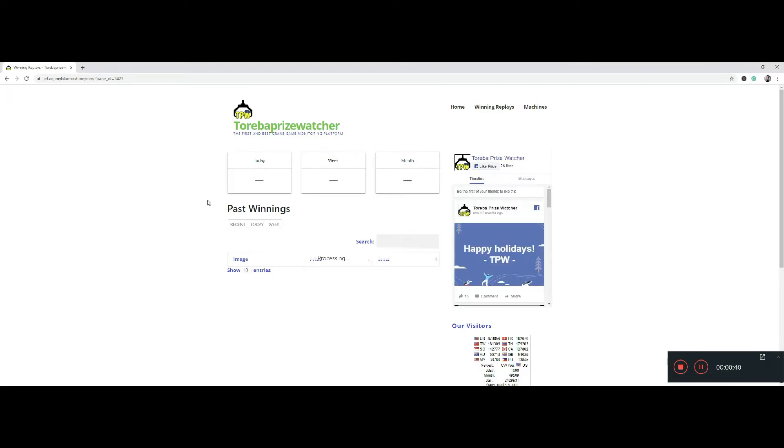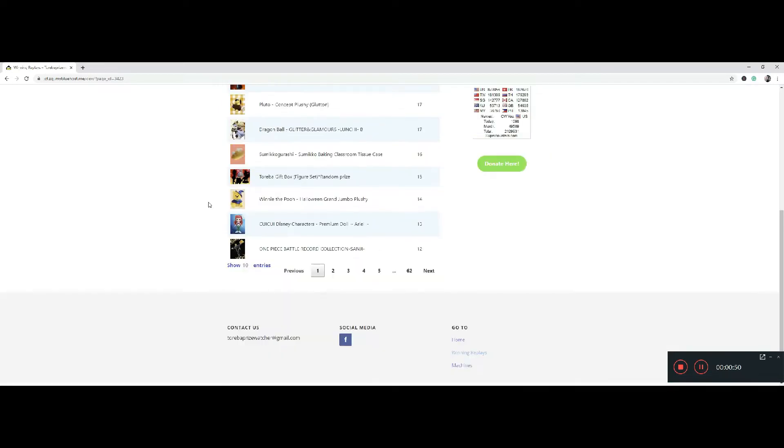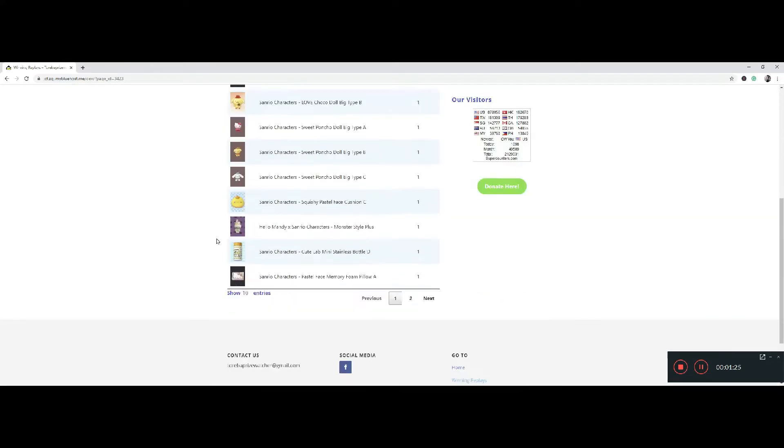And here we are. Sometimes it takes my computer a little bit of time to load stuff while I'm doing a screen record. Here is the past winnings of what they've got going on today. So today there's been 5,736 wins. Isn't it crazy to see all these wins — to actually think that people are winning and doing stuff? It's real, it's legit, and you can do it too. They do have a search function right here — you click this and if there's something you're looking for, like Sanrio, it should pull up all kinds of Sanrio things.